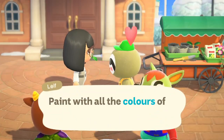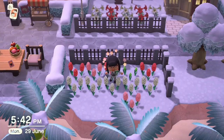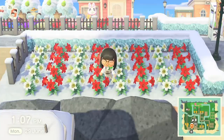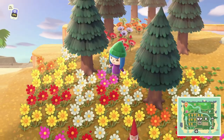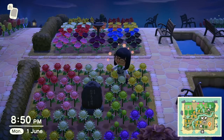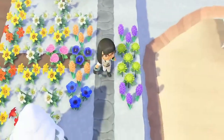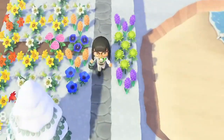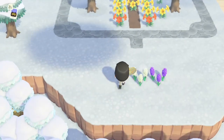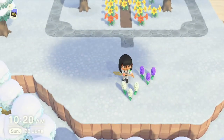Paint with all the colours of your flowers. Like with fruit, flowers will spawn unique to your island, such as lilies or tulips. Typically these grow in red, white, or yellow, but they come in other colours too. Cross-pollinating your flowers can bear a rainbow of possibilities, like blue roses, purple hyacinths, and green mums. The way to do this is to plant your flowers next to each other — I recommend planting them diagonally, as this will allow for more space for new flowers.